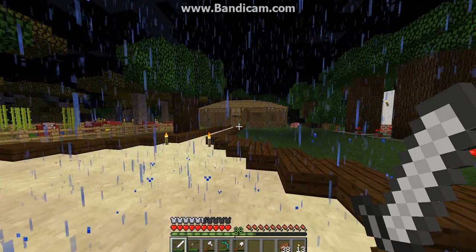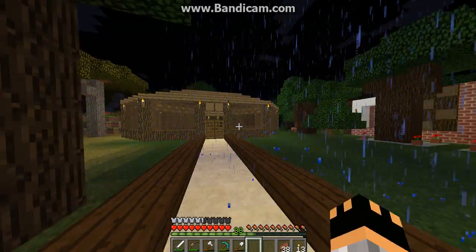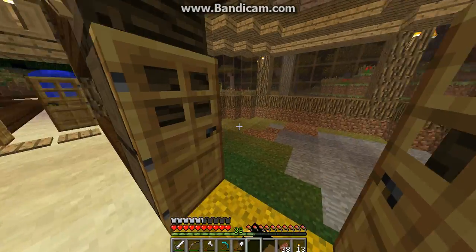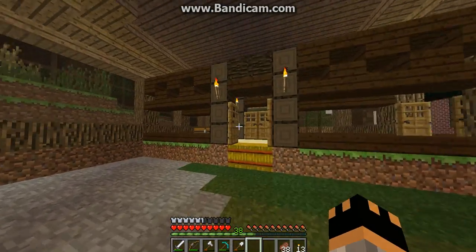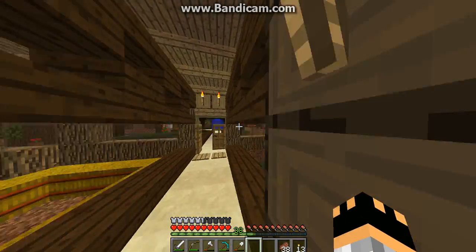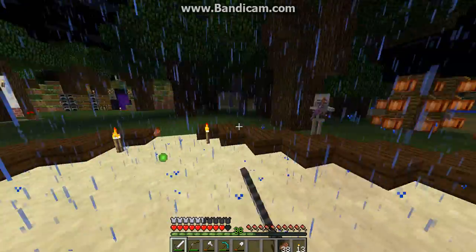We're back guys. I built the stable and I really like how it turned out. This brown glass looks really nice. This side is going to be for the horses and this side is going to be for the mules and donkeys. We have a slab oak ceiling — I really like how it looks. We're going to be putting hay bales down on the floors for the horses. I also made a little cocoa bean farm to get the cocoa beans I need for the brown glass. My armor broke too, so we're going to be making a new pair.